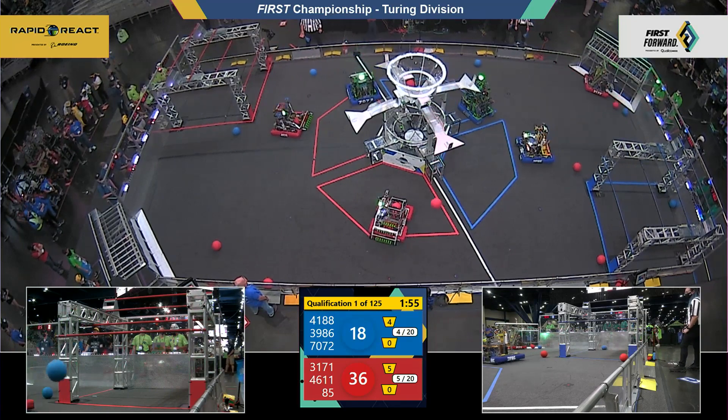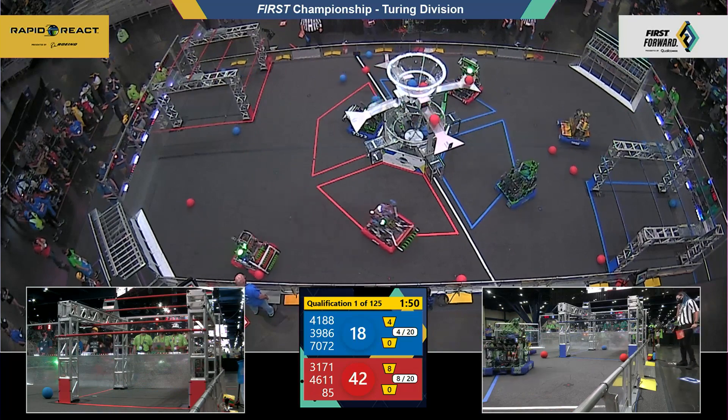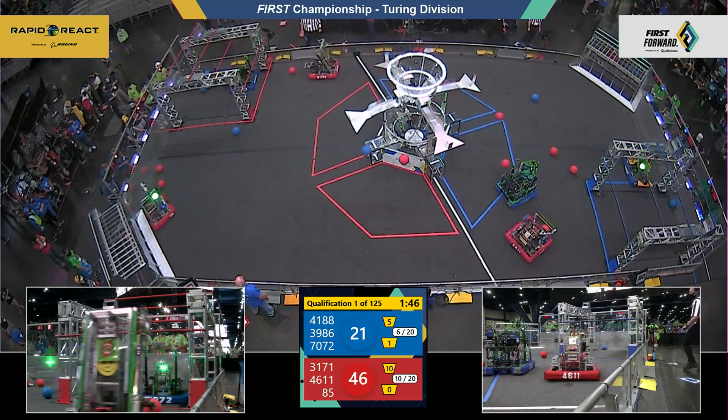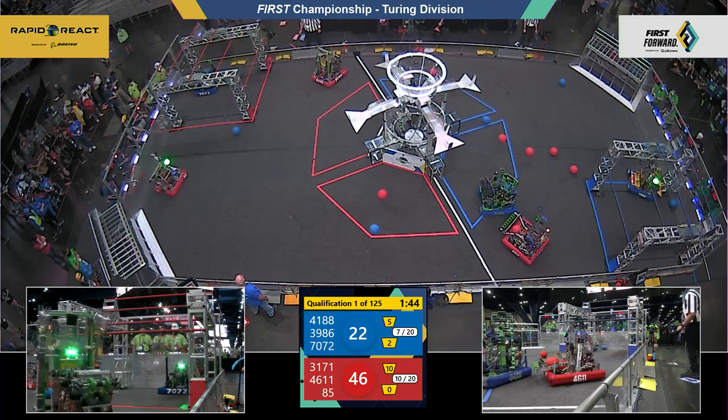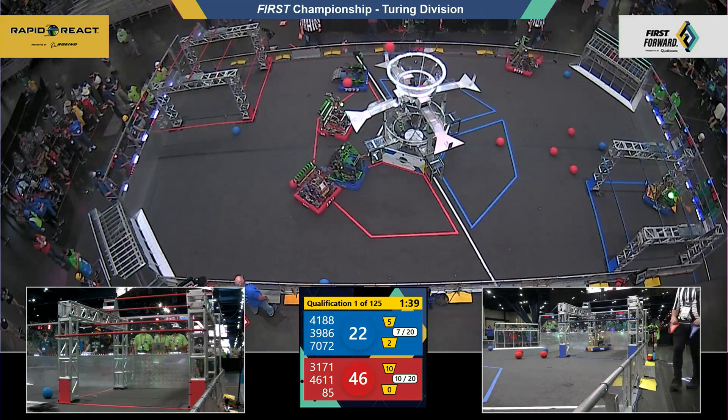Here in the driver control period, they are worth two and one, respectively, and both alliances will quickly work to fill up the center hub. Quick layups here coming from the blue alliance — that's team Ogre from Alabama — running back now into the red alliance hangar, top left corner of the field, they'll scoop up two pieces of blue cargo and zoom around.